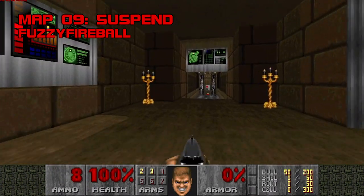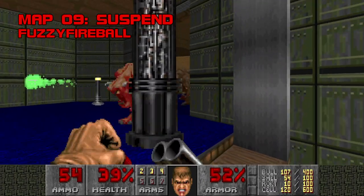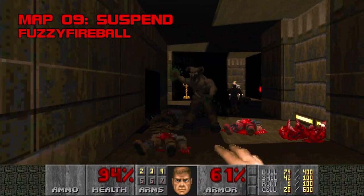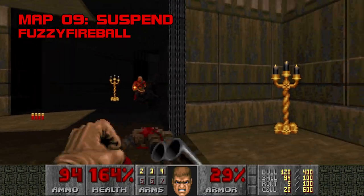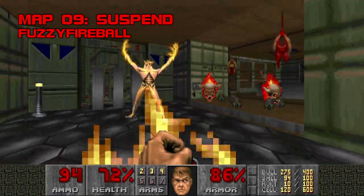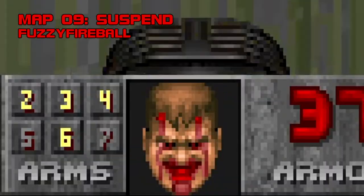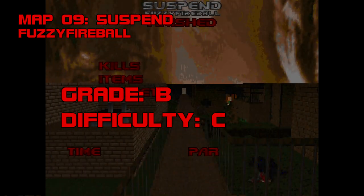Map 9, Suspend. Galvanized by some midified Finnish symphonic metal music, Suspend is an uber-linear super shoddy palooza packed with hitscanners that mixes in heavies whenever Fuzzy Fireball feels so inclined. Fuzzy Fireball, if you're watching this, please keep creating, because your name is wonderful. Suspend debuts the arch-vile with an exclamation point, dropping him slap-bang in the middle of a metric crap-ton of chaingunners, and the two that appear in this reception area add a much-needed zest of danger. After clearing out the last room, you can get a secret plasma rifle. By now, Nova's warmed up and ready to rumble. Grade B-, difficulty C.